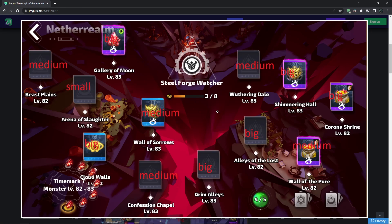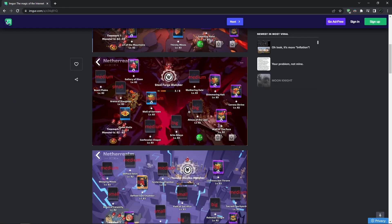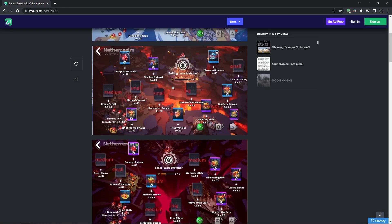Next is Steelfort. In Steelfort there is only one small map, and honestly it's not even that small — I considered calling it medium, but it's a little smaller than the others, so it's the one you have to go for if you want the smallest map. The biggest map in my opinion is Gallery of the Moon, though I don't think it's dramatically larger than the other maps in this zone.